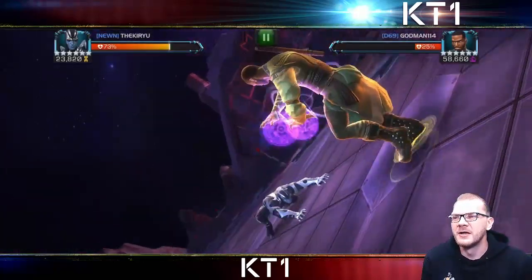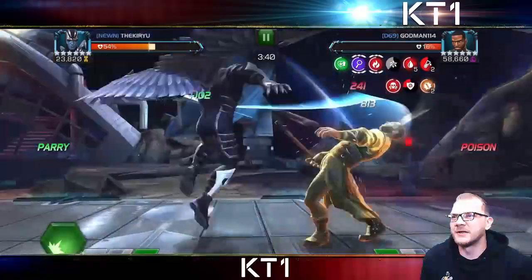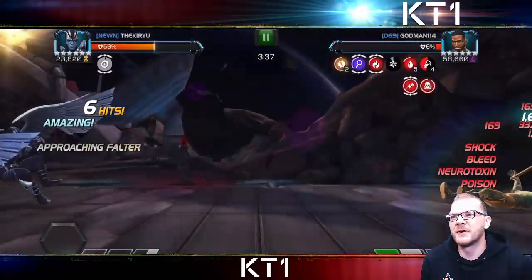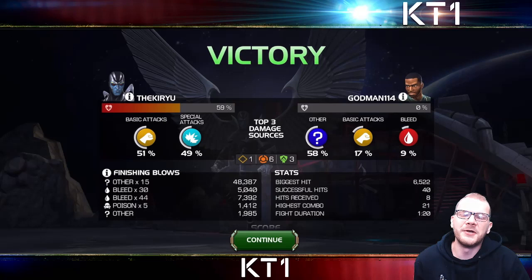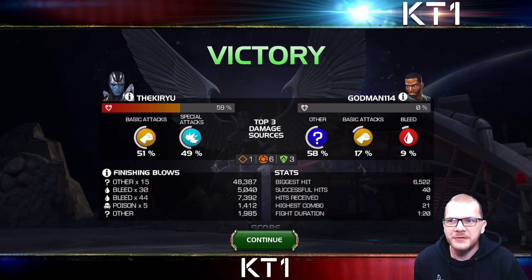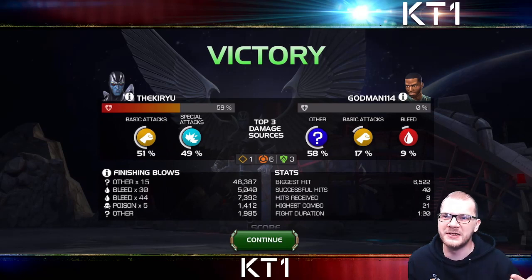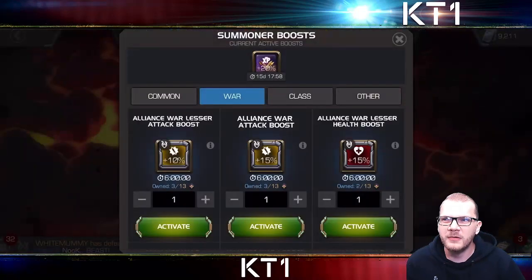I had a decision to make — he has a ton of power — so I decide to basically eat a level three from Mordo and push him to three bars of power in order to maintain aggression, because I know a single level three from Mordo will not finish me off, especially with Provis involved. Now I have plenty of debuffs on the guy and finish the fight shortly after. Against champions like Mordo or sometimes Hyperion you just need to make that decision — a level three won't kill you, but baiting level two with no guarantee of success or making additional mistakes can be worse.